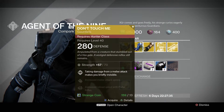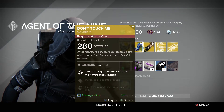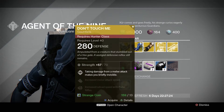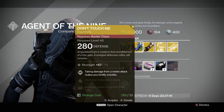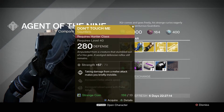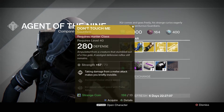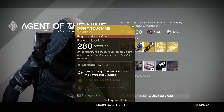For the Hunter class he's got the Don't Touch Me Gauntlets — a 280 defense exotic gauntlet. This one gives you a max strength of 70 with a possible stat roll of 31 to 84, so on the higher end — pretty good. It gives you: taking damage from a melee attack makes you briefly invisible, increased melee attack speed, and increased reload speed with pulse rifles. Also 13 strange coins. This one was pretty popular back when we were trying to do the Crota's End raid solo.